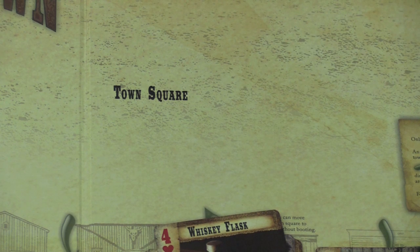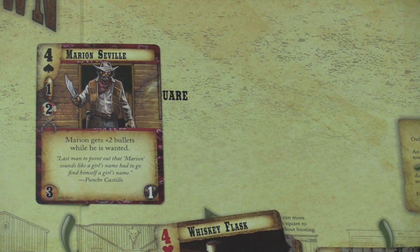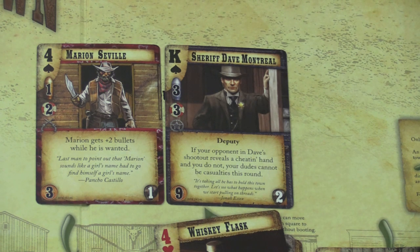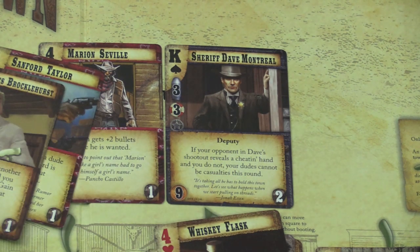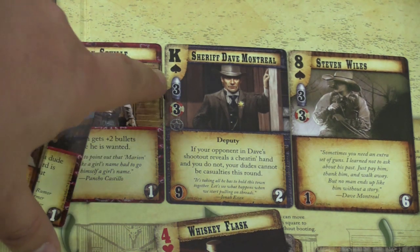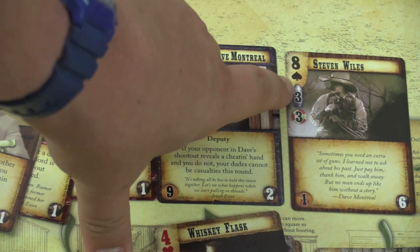Many times you'll be able to take one person and call out another. Maybe Marion Seville is calling out Sheriff Dave Montreal — which would be really insane because the Sheriff is much better. But there might be a card they'll play, or more guys will run up to form a posse. When you have a shootout, you're going to draw a handful of poker cards. Normally you draw five, but anyone who's a stud — like a silver bullet — if he's your shooter, you draw three extra cards, giving you a hand of eight to make the best five-card hand from.